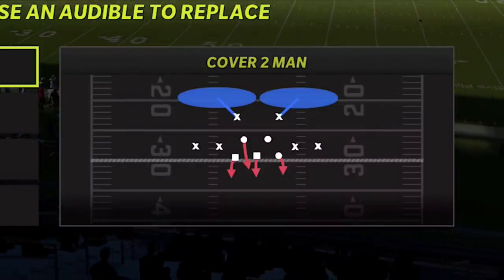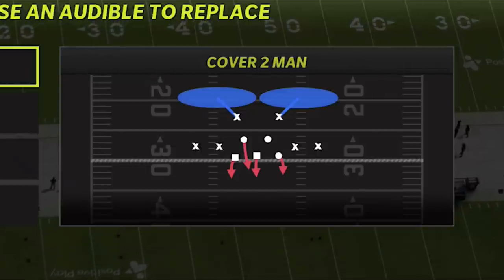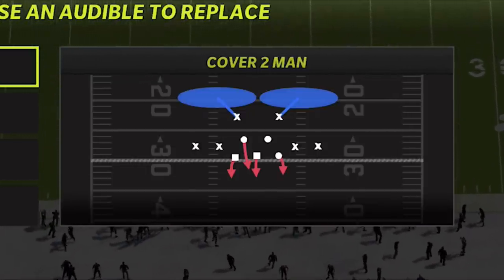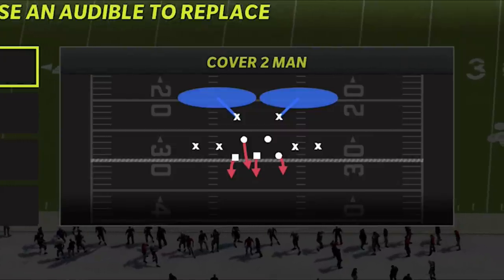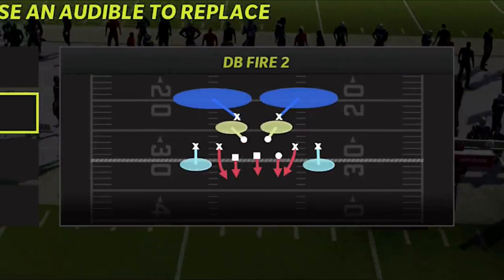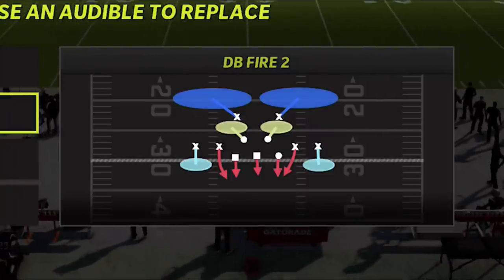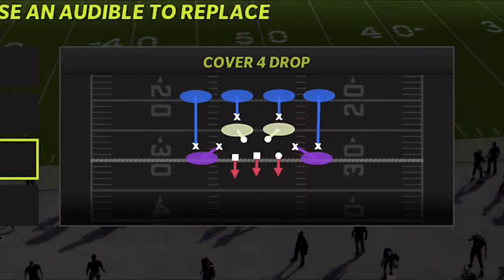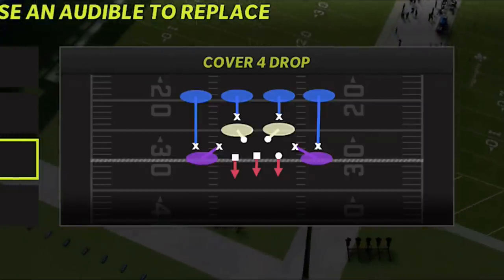As far as the four plays I would have in my audibles: I would definitely have the cover two man as one of them — that's one of the best defenses for pass defense, all-out pass defense, with good coverage on the backside. For a little pressure, the base defense for me — the number one defense in this formation — is the DB Fire Too. And the cover four drop will be the best run defense in the formation.